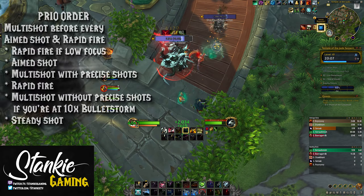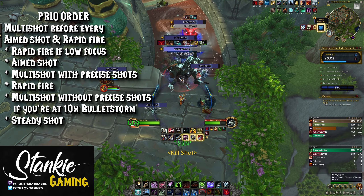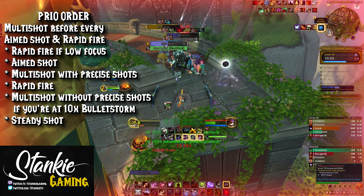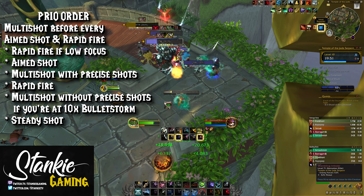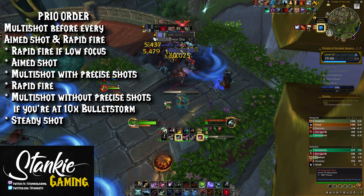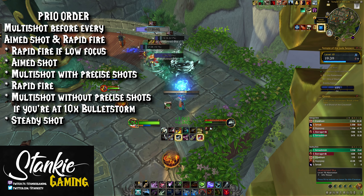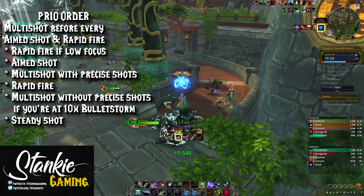On AOE, apart from cooldown usage which can vary greatly, you want to Multi-Shot between each Aimed and Rapid Fire to keep Trick Shot up. Spend all Precise Shot charges following an Aimed Shot while your Multi-Shot slaps. Multi-Shot also has a chance to reduce Rapid Fire cooldown, and Rapid Fire helps with stacking Bullet Storm and your focus generation so you don't need to Steady Shot as much. Make sure to never cap Aimed Shot charges and use Kill Shot on cooldown or whenever Death Blow procs.